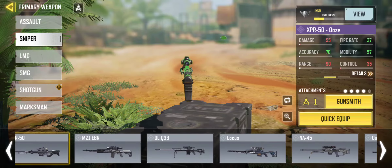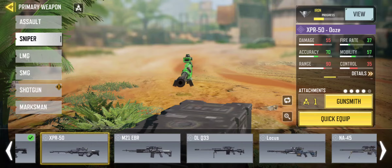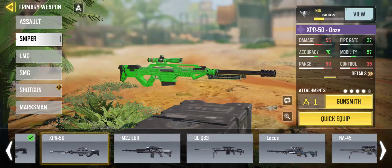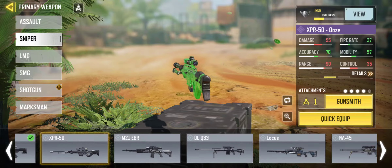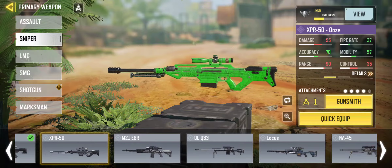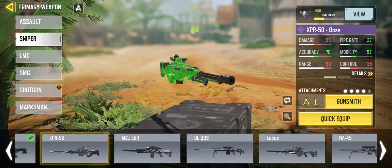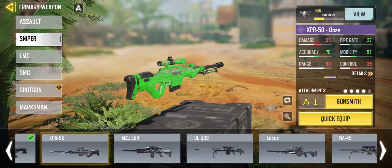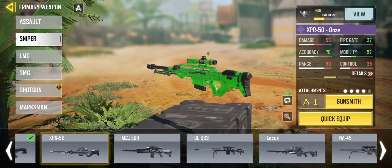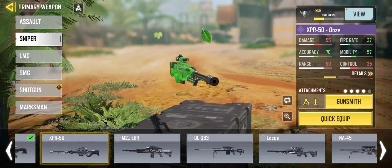Now for the XPR, the XPR is just a gun. Its damage is like 55, so it's a two-tap every time unless you can hit the head. This is your fast fire rate that's gonna go pow pow. If you feel you can hit a second shot after hitting one then go ahead and use this, but it's just a quick-firing sniper with low damage. Good ADS time, good movement speed, but terrible damage.